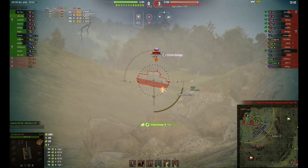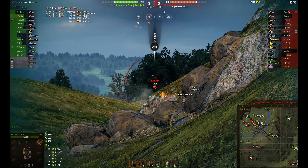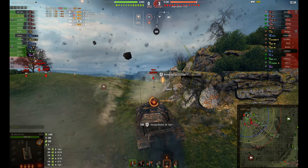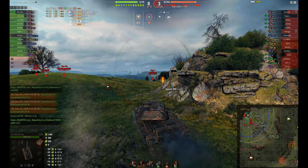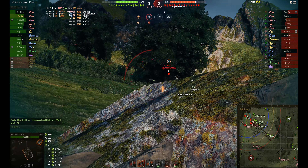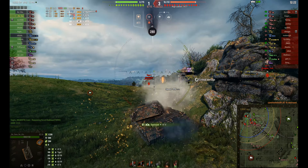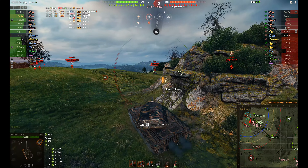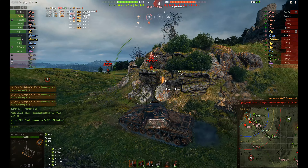They're not hitting their target, but he's got a better target here now with the Tiger-1, giving him a bit too much of his side. The Tiger-1 is just moving into position to shoot, and then luckily it backs off so that the incoming shot doesn't penetrate. But now that AT-8 — can he get rid of him? Aim, aim, aim. Yes, gets this kill. Now he's managed to bounce a shot from the Tiger. So that's good.